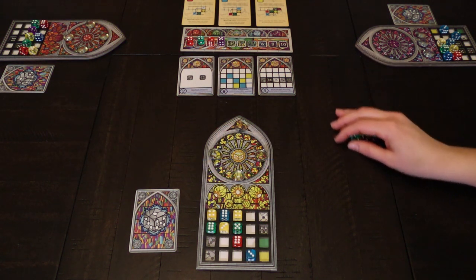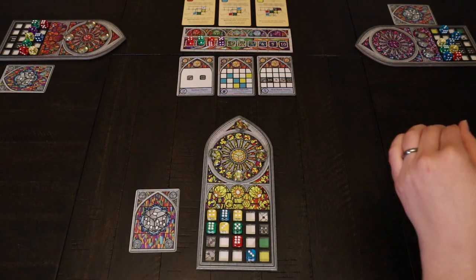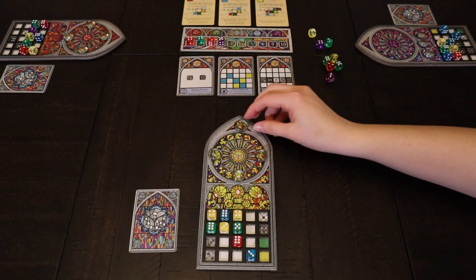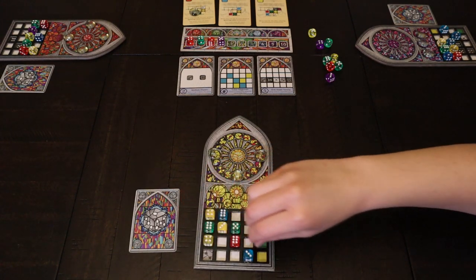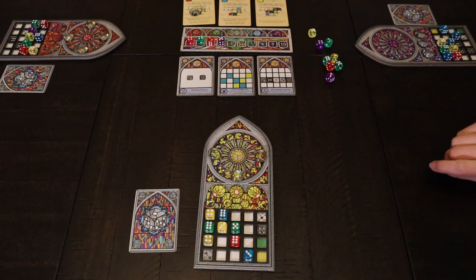From the dice bag, the start player randomly takes out 2 dice per player plus 1 extra — so 9 dice in a 4-player game. Once selected, the start player rolls the dice. These are the color and pip options available for the round. The start player selects the die of their choice and places it into their window frame. The player to their left then selects a die, and this continues until all players have chosen one die.